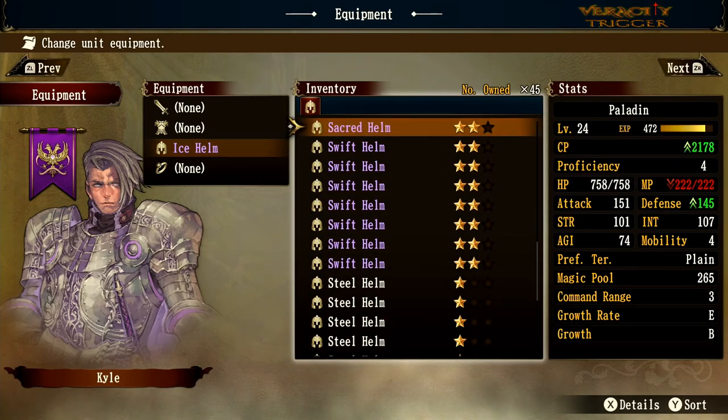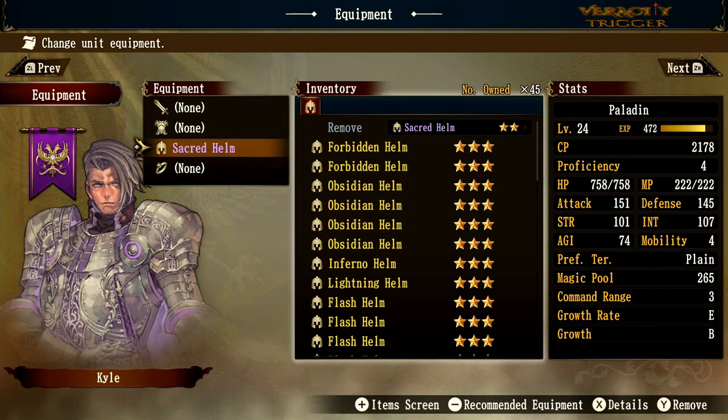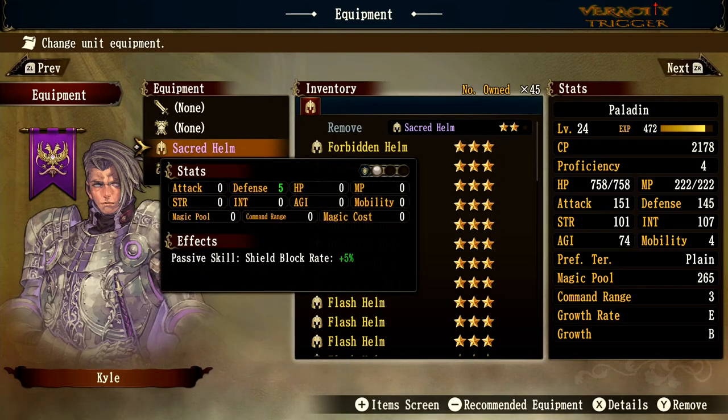Moving on to the sacred helm — sacred means holy, so we get a holy defense orb. Stacking the same type of orbs is reportedly one of the best ways to build a strong knight or monster, and I'm starting to think that's probably true.